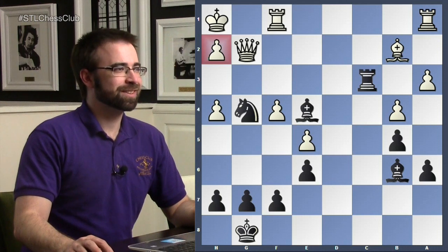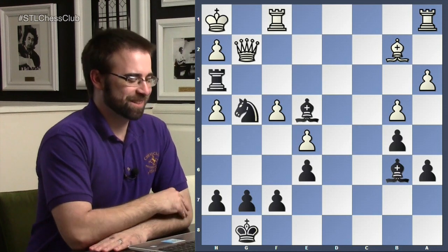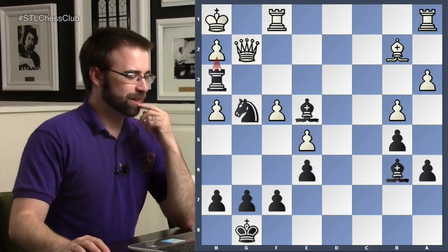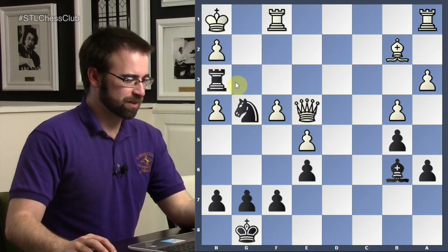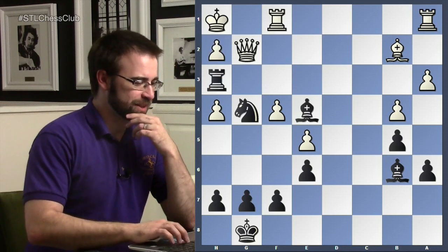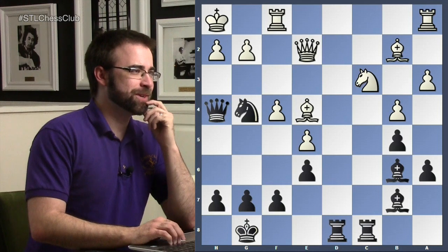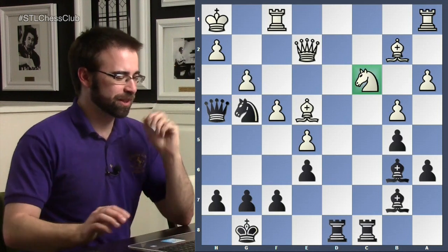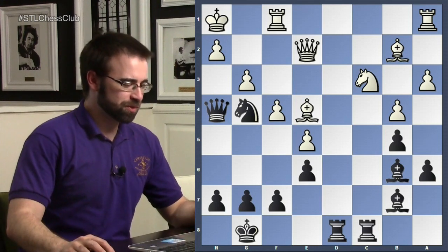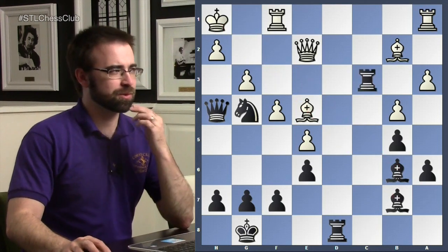Rook h3 — the final move of the game. The point is you're not stopping mate. Your queen is pinned, so even if you take, it's still mate. This is obviously a fantastic idea. Let's just go back to the part where we sacrificed — after queen h4, everything was looking great: attacking the bishop, attacking the queen.